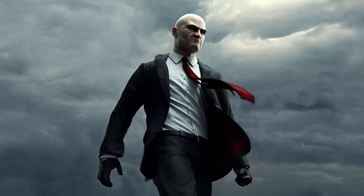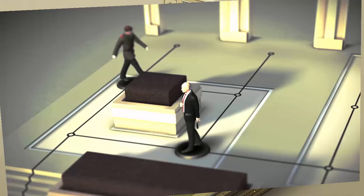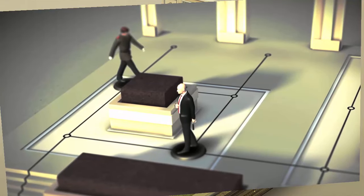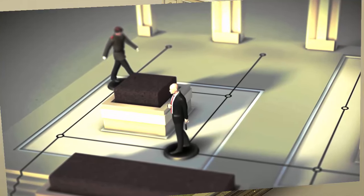Hitman Go is presented like a board game, where you move an Agent 47 piece around the board, trying not to get caught in an enemy piece's path. You eliminate enemies like you would pieces in chess while making your way to the marked destination. Each level has three objectives.